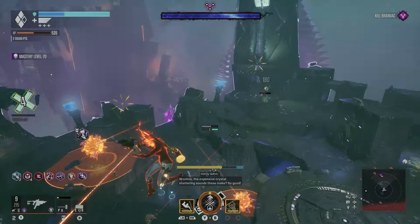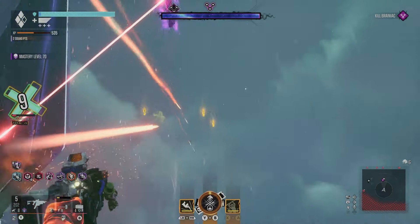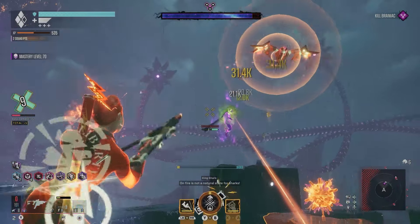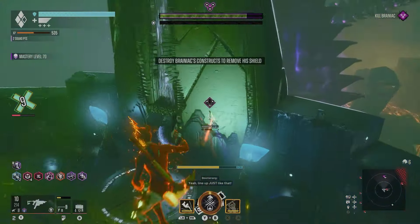The only problem with this build is sometimes the poison won't apply. I'm not sure exactly why that is — I believe it's a glitch. But you'll start to notice when I get my first crit on Brainiac, the poison will start ticking away. And as you can see, he is just losing a lot of health very, very quickly.